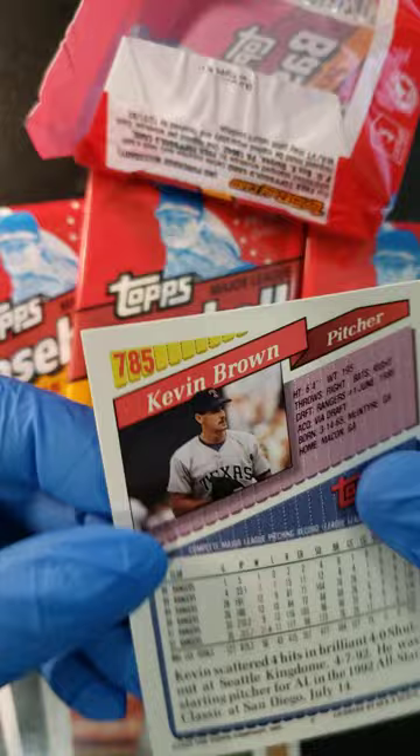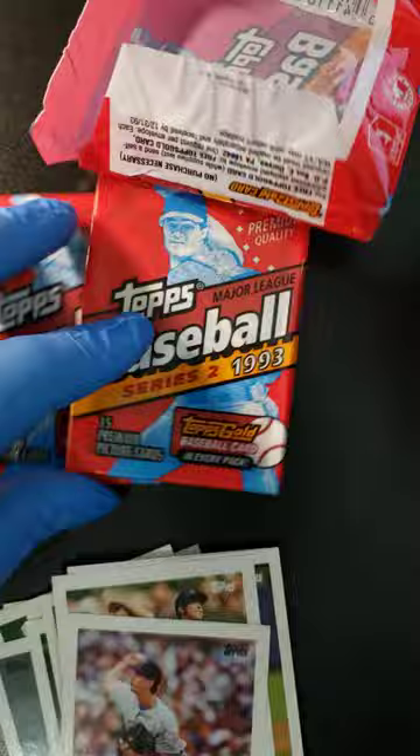Nice looking cards — simple Topps cards, no foil anywhere. The gold cards are about your only foil you're going to get on these cards. Alright, let's see pack number two.